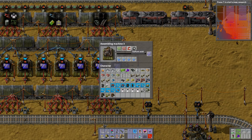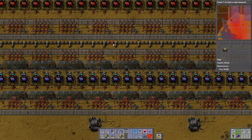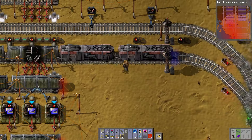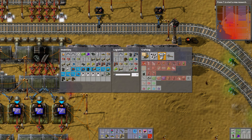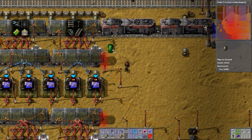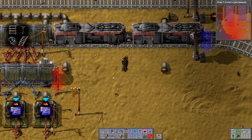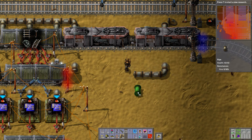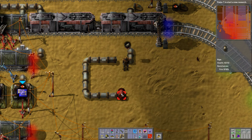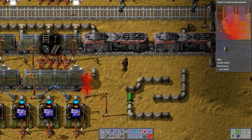So you guys are getting your sulfuric acid as well. This pipe is rapidly filling up — no, it's not, it's taking a long time. I think I need to increase the pressure. I shall do that. I need room to increase pressure. We shall make room. I'm going to have this go up, and this is going to go like this here. If I would stop clicking where I don't want to click.